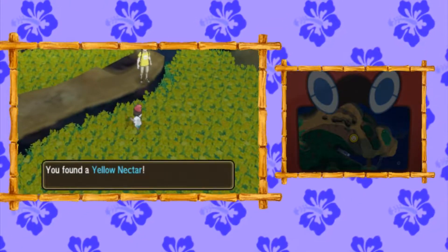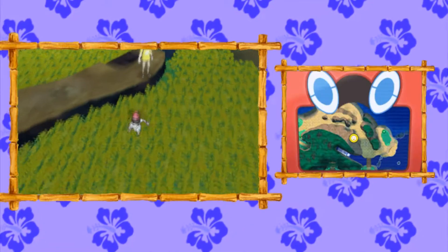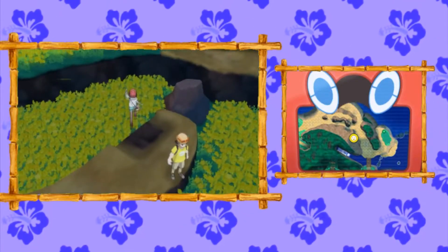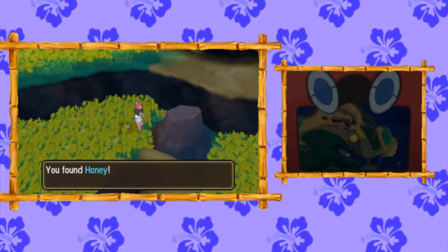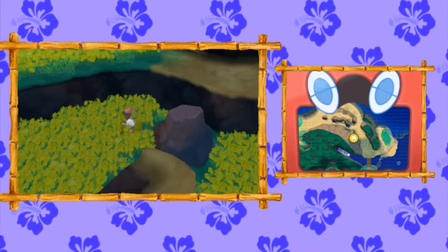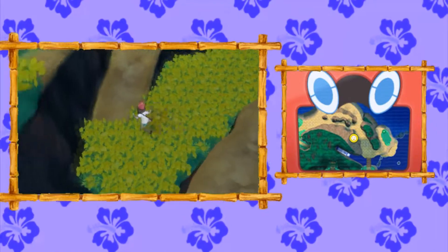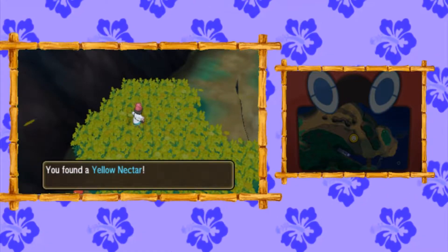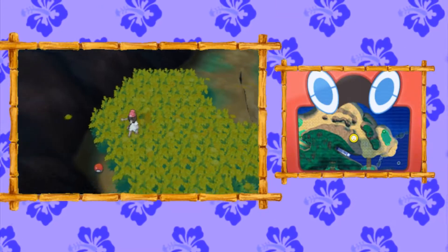You can only find this Yellow Nectar at night time. Then we're going to go back onto this area and hop off this ledge. This rock has another Honey for you to pick up. Then we're going to make our way to the left, up this natural ramp and over here to the left again. You'll find some more Yellow Nectar, which again can only be found at night time.